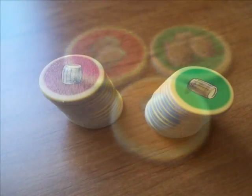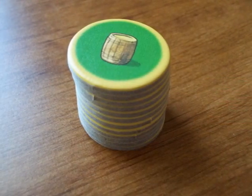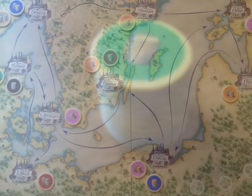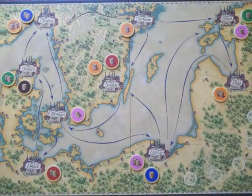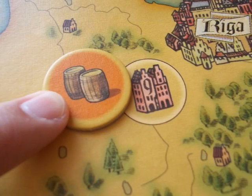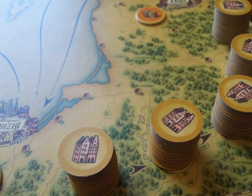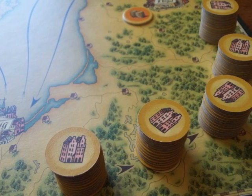To set up the game, first remove two types of goods if playing with two players, or one good type if playing with three players. Then mix up the goods and place one in each of the warehouses in each city, starting with the warehouse marked 1 and ending with 9. Next arrange the remaining goods in five roughly equal stacks and place them on the supply spaces on the board.